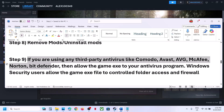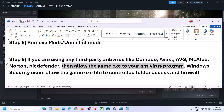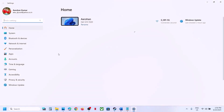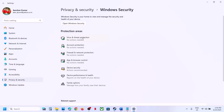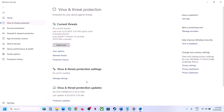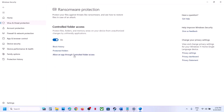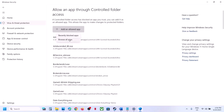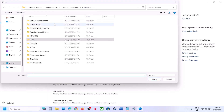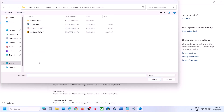If you're using any third-party antivirus like Avast, Norton, Bitdefender, or McAfee, allow the game's exe file in your antivirus program. If you're using Windows Security, go to Windows Settings, Privacy and Security, then Windows Security, click on Virus and Threat Protection, scroll down, click Manage Ransomware Protection, click Allow an App Through Controlled Folder Access, click Yes, then Add an Allowed App, Browse All Apps, go to the game installation folder, and select the game exe file.